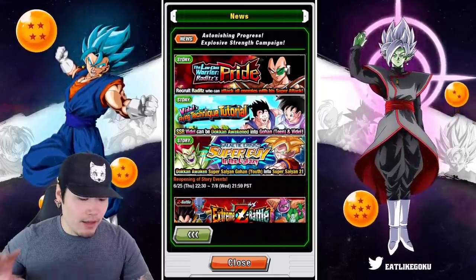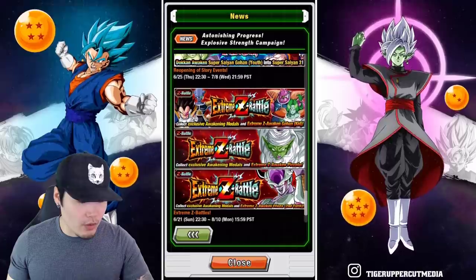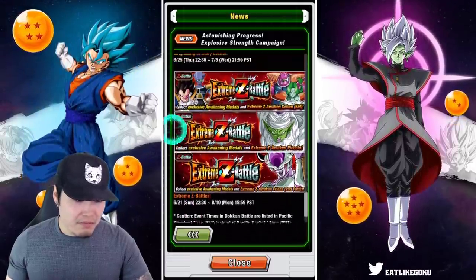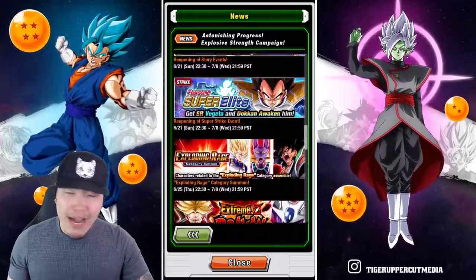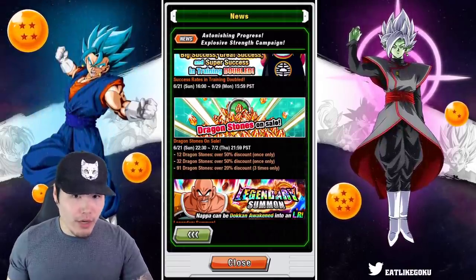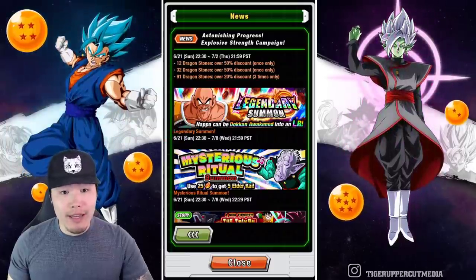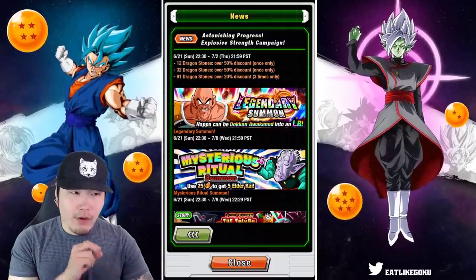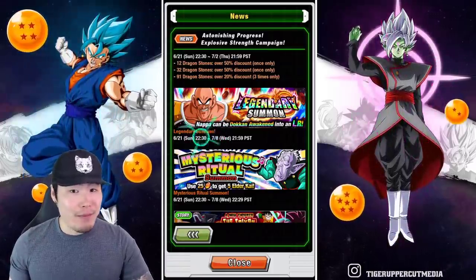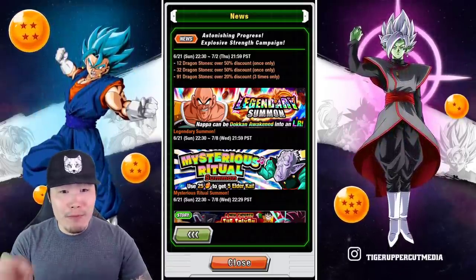We've got the Raditz banner coming back, Videl's Learning to Fly event with the free-to-play Videl, the Bojack story event, and some extreme Z battles available too — this one is for Kid Gohan, this one is for Piccolo, and this one is for Second Form Frieza. That's pretty much it guys — a very minor campaign, but this is pretty much what we expected. It's essentially a filler between the end of the Beerus campaign and the beginning of the five-year anniversary, which looks like it's going to be starting on the 8th, because that's when this legendary summon banner goes away. Based on past anniversaries — three-year and four-year — the double dual LR banners dropped on July 8th. So circle that date on your calendar for the LR Vegito Blue and LR Blue Gogeta drop.